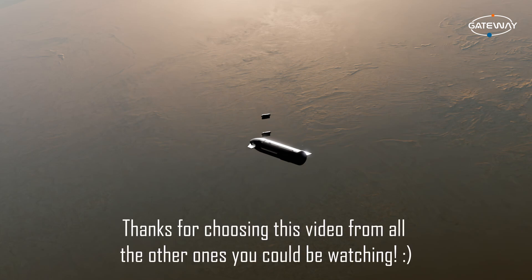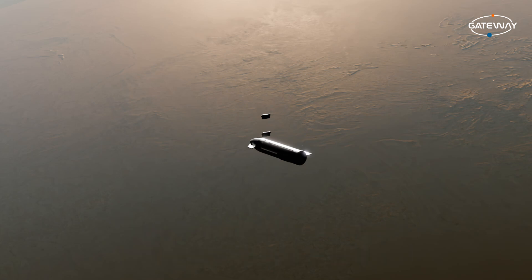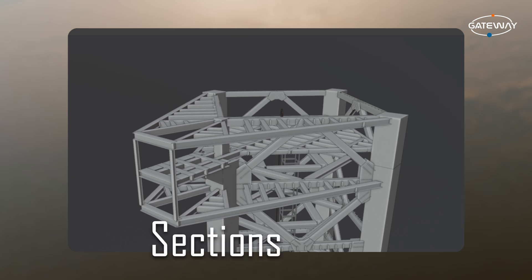Hey everyone, Kyan here, and thanks for watching this video. To start off, at the end of August, Lewis has been working on the tower's top sections — sections 8 and 9 — which house the equipment that drives the McZilla carriage system.